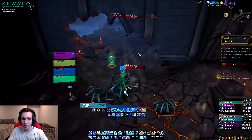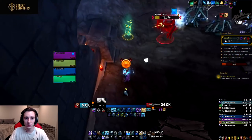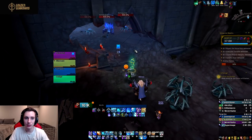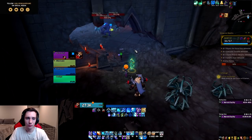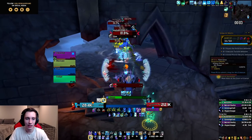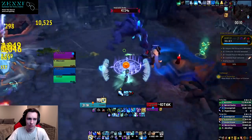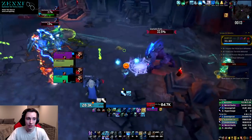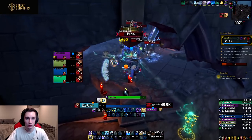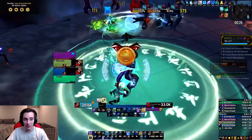Also in this talent row, since Mirror Images is now baseline, we got the talent Focus Magic. I'm pretty sure this was in the game at some point. It essentially buffs someone to increase their crit chance with spells by 5%, and when they get a crit you gain 5% crit chance for 10 seconds. I don't think this fits too well in modern play — Rune of Power is just so strong, and Incanter's Flow is also very strong with other builds — so I'm not sure Focus Magic will fit into the talent builds we'll be seeing.